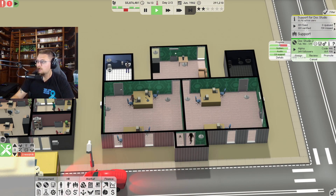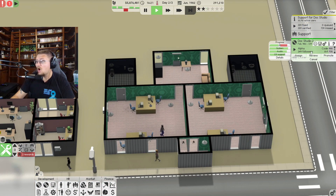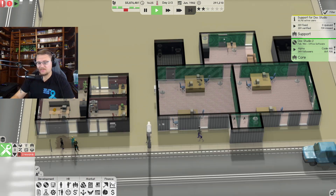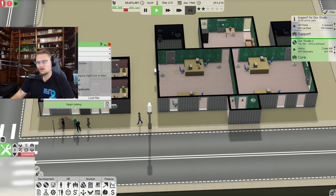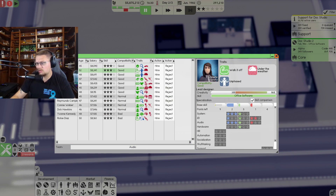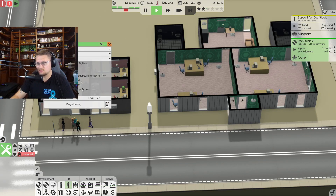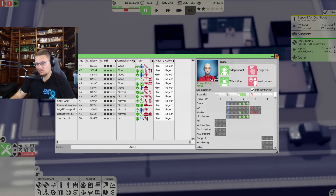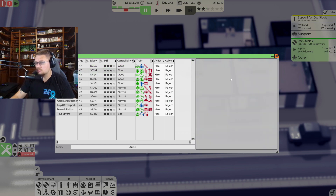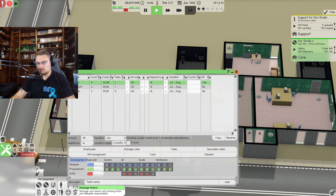They're almost done with iteration one of Doc Studio — actually that's the alpha phase! Let's hire employees for the Audio Team. I need somebody with good audio skills. There we go — you're good, you're hired. Now I need a programmer for the Audio Team — filtering for audio skills. Audio is really good there, hired! The audio team has people — everybody's got people now. Checking Manage Teams: three, three, three — we are good.